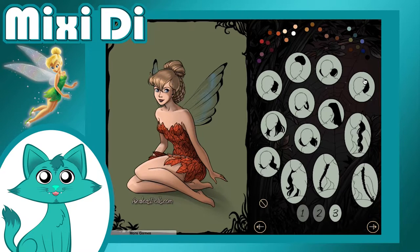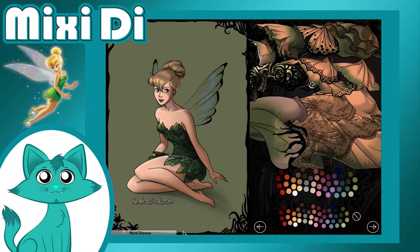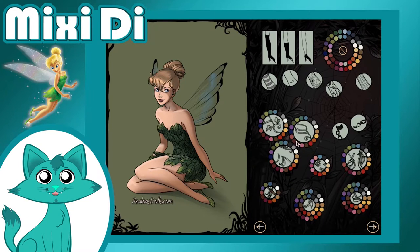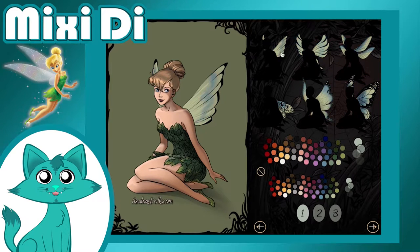I started with a fairy that is likely the most famous one in the world — Tinkerbell! Disney's Tinkerbell has a very simple design, so this was all about finding those iconic details. The big bun and the leafy dress were the most important in my opinion.